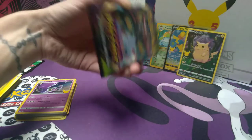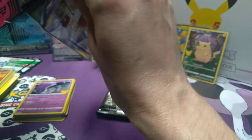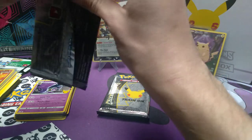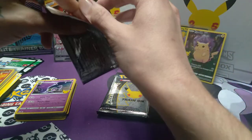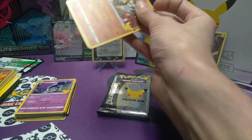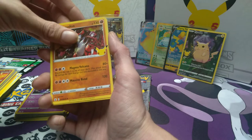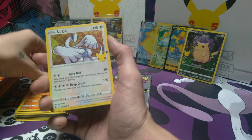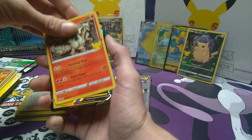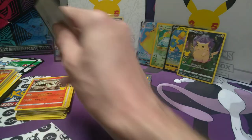I guess I was mistaken about the packs aside from Celebrations. It turns out there's a Vivid Voltage pack at the end of these Celebrations packs, that was at the bottom of the stack - I failed to realize that. Hopefully that's meant to be something great. We got Growlithe, Lugia, Reshiram, Surfing Pikachu V, and the code card.